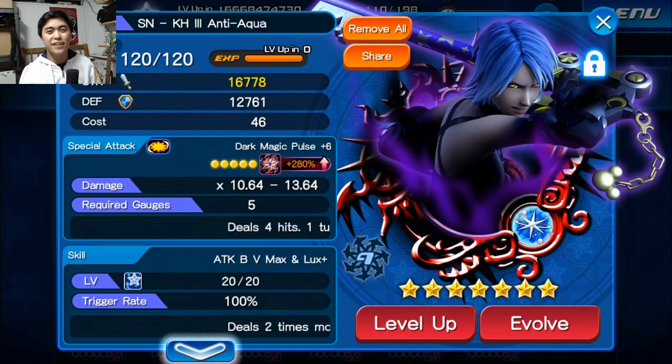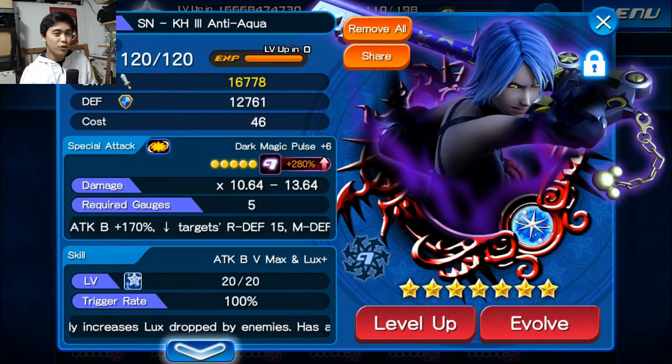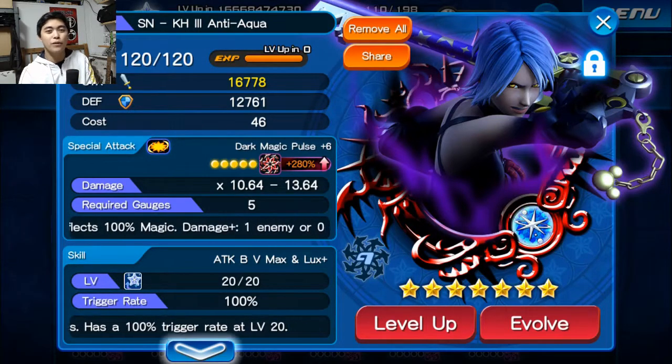Hey, what's up everybody? Nexel here. Today we are playing Kingdom Hearts Union Cross and we are going to do six trait rolls on our new Aqua that we just got.